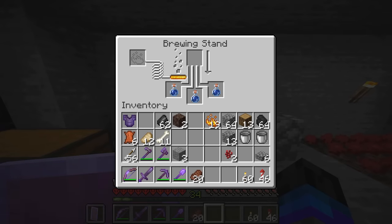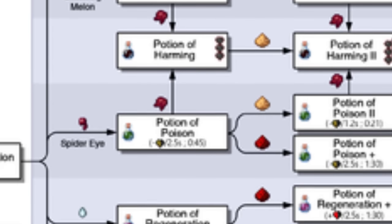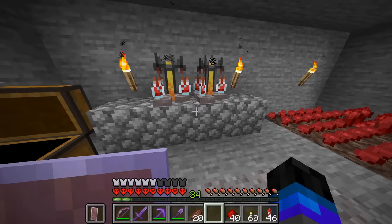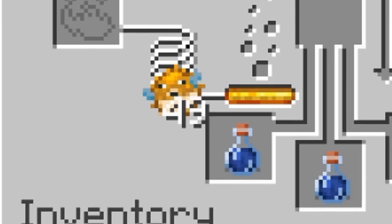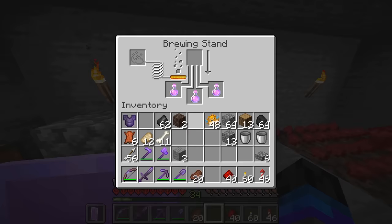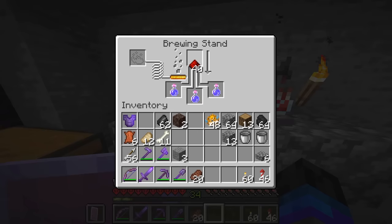Step one to every potion is we need to fuel it up and we need to add nether wart. We'll do that to both of these. Now, what two potions do I want to make? We've got our awkward potions. The reason I grabbed this magma cream is because I actually want to make some potions with that. Magma cream to these, and also a puffer fish to these - we'll see what that makes.